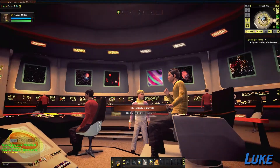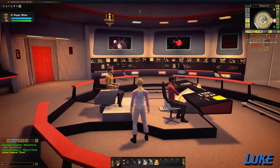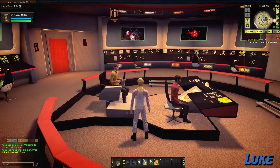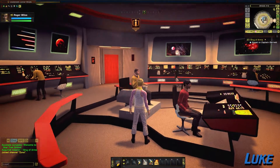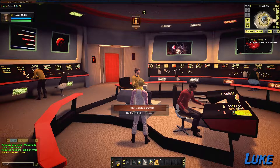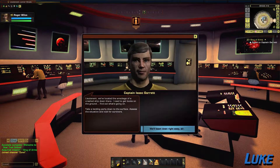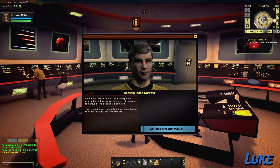You guys get to hear me just kind of mumble to myself while we play the game, but I promise I'm going to try and be as not boring as humanly possible. Here we are on the bridge of some ship whose name I do not know. I am Roger Wilco, intrepid space janitor, and it is time to talk to our Captain Garrett and see what he wants us to do, because I wasn't paying very close attention to the opening story. So I don't know exactly what I'm supposed to be doing right now.